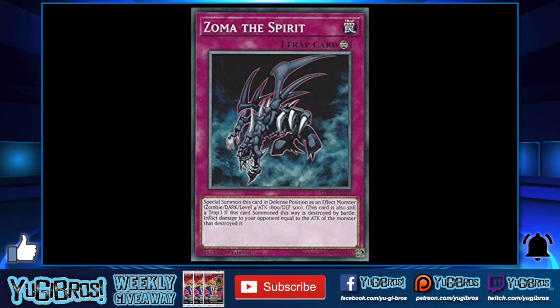Number three is Zoma the Spirit — this was a bit of a shock to me. I didn't expect burn to get such a heavy hitter. It's a trap monster: special summon this card in defense position as an effect monster — Zombie/Dark, Level 4, 1800 attack, 500 defense. This card is still treated as a trap, so it occupies a trap zone as well. If this card summoned this way is destroyed by battle, inflict damage to your opponent equal to the attack of the monster that destroyed it.